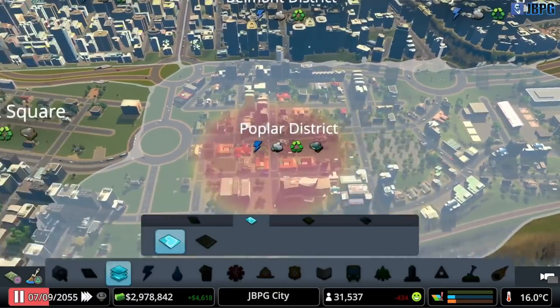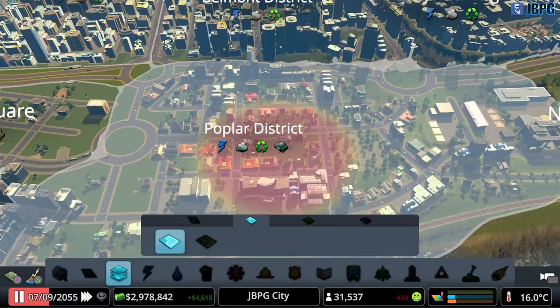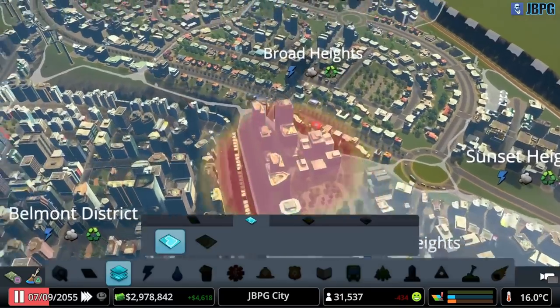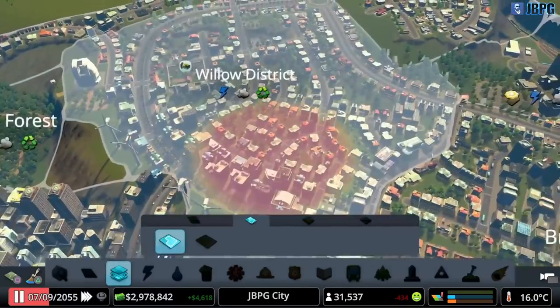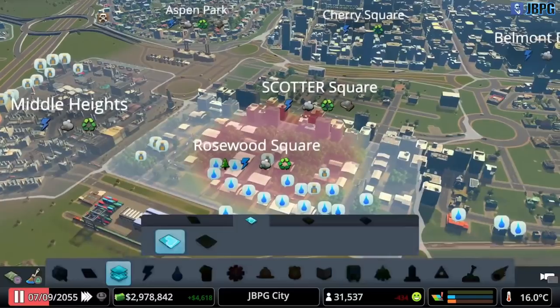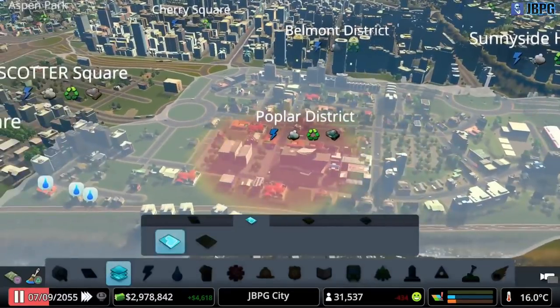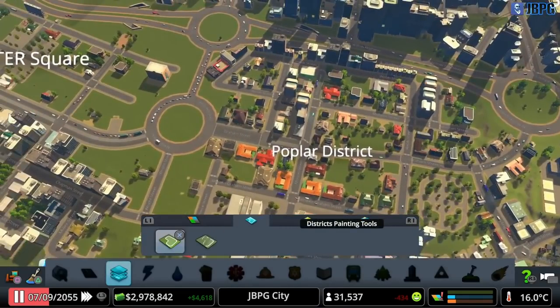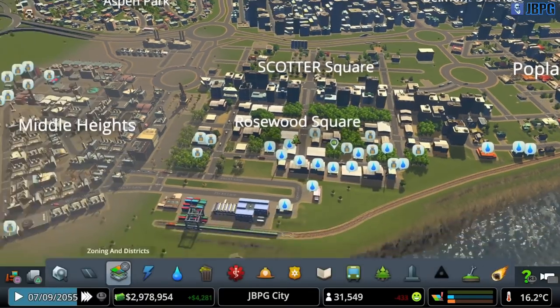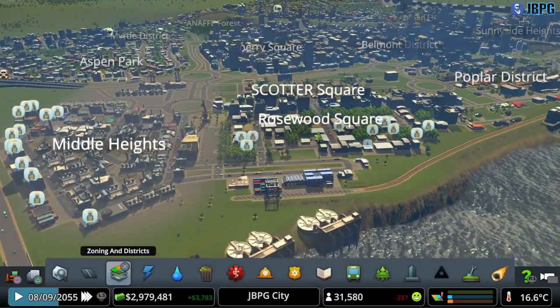I've rezoned this area as Poplar District and I have put the Schools Out policy on there. I've reinstituted the Schools Out policy back here in Scotter Square as well. We don't have a lot of houses back in there yet so we are struggling a little bit for workforce at the moment. We may need to change one of our other districts temporarily to Schools Out as well and see if that helps.